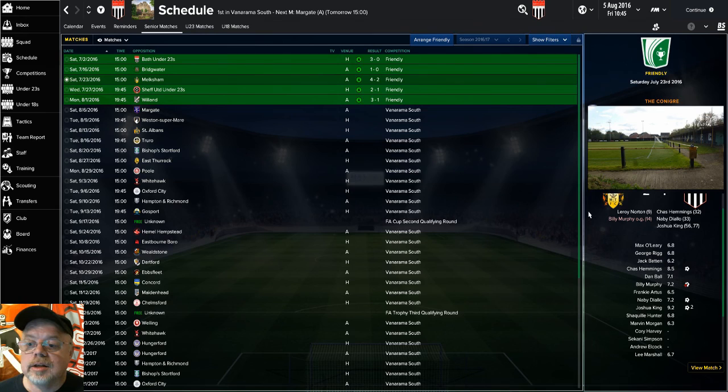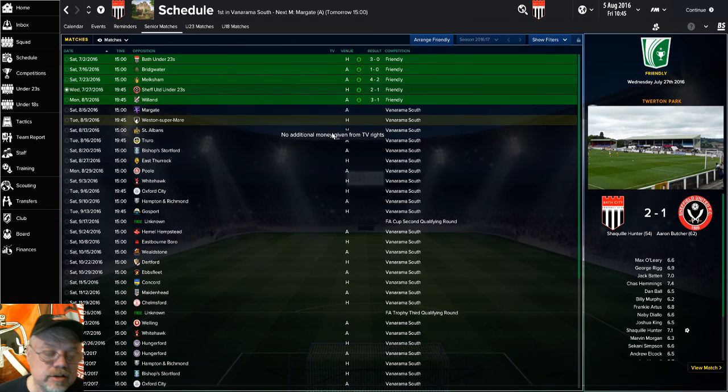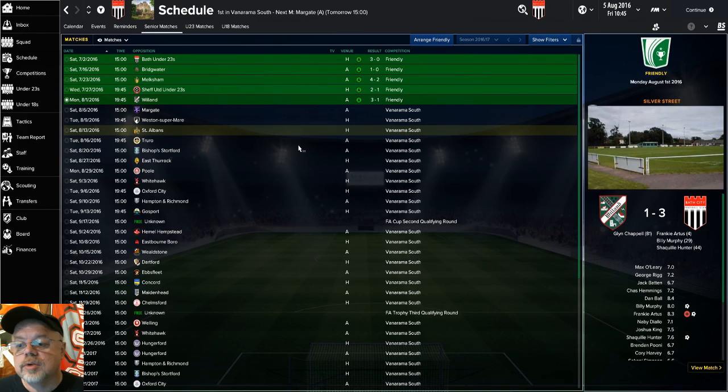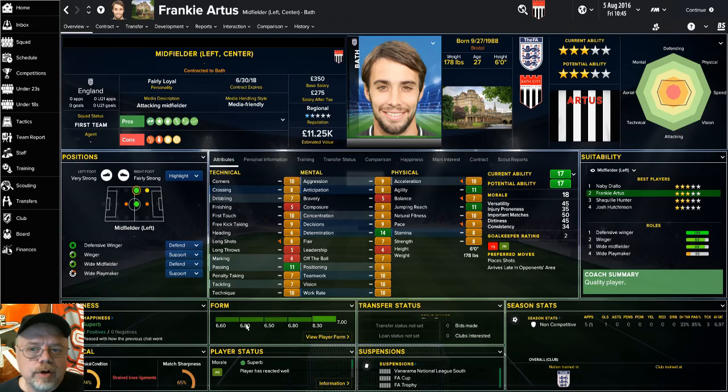The Sheffield United under-23s, we won that one 2-1 — we were supposed to lose that one and they did fantastic. We went down, scored one, they drew level, and then we scored another to win it. Shaquille Hunter got man of the match and that's kind of the strength of that 4-2-3-1. Then we finished up playing Willand, which we won 3-1. I was really pleased, but at about the 65th minute — we were up 3-0 and I was about to start pulling guys out — Frankie Artis, one of my main midfielders and strong players, went out for five weeks with strained knee ligaments before I could get them pulled. That was frustrating, but that's the way the game bounces.